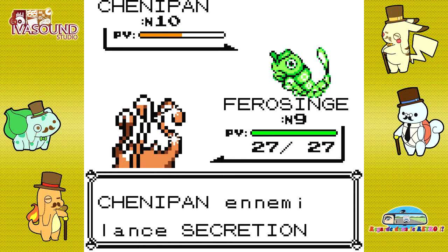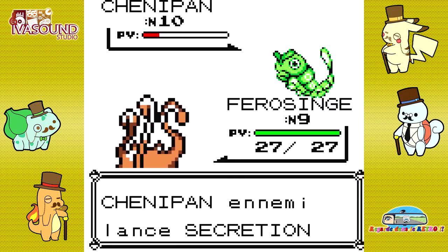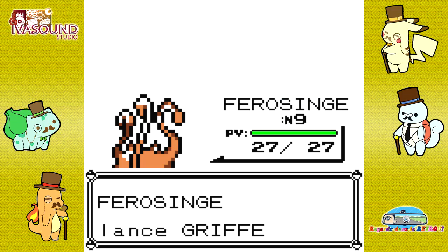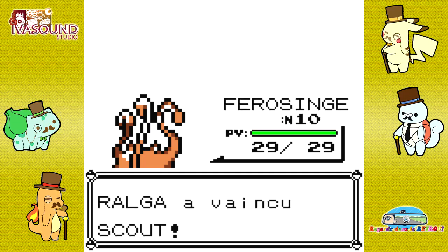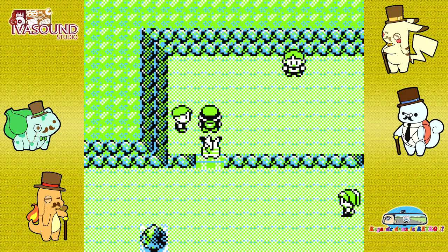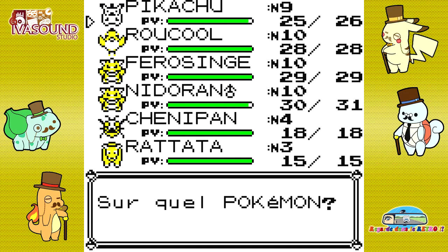On va continuer à spammer Sécrétion si tu veux, pendant ce temps moi je fais des dégâts. Une dernière Griffe. Ferocinge de validice, c'est cool aussi. Il faut que je garde le Ferocinge sous la main pour les Racayou et les Montagnards qu'il y a au Mont Célinite, parce que c'est mon seul Pokémon efficace contre les Pokémon Roche.